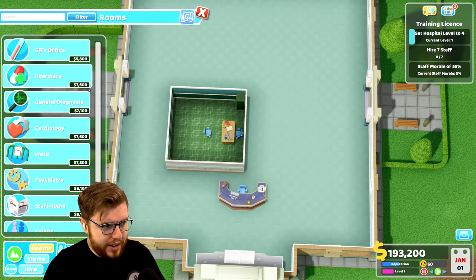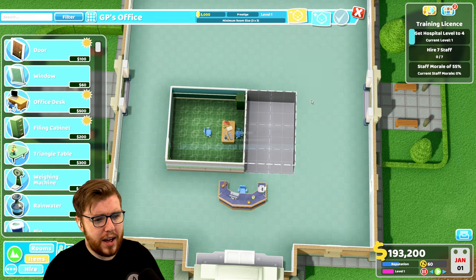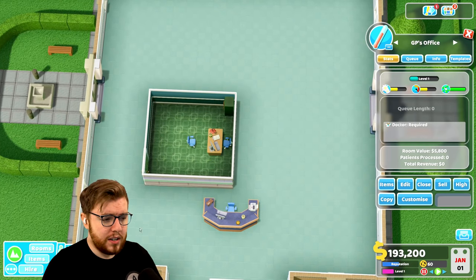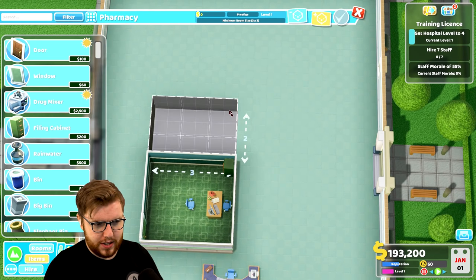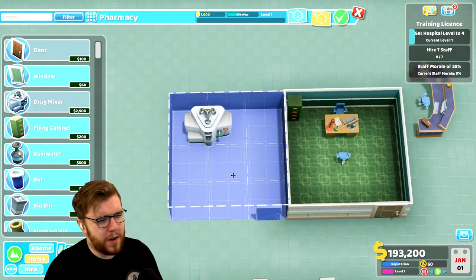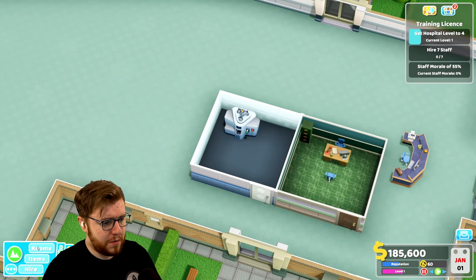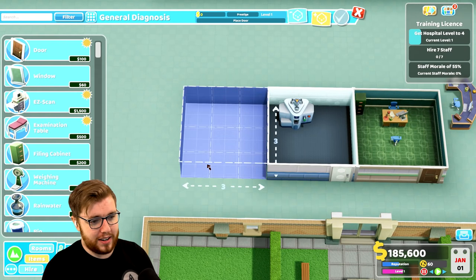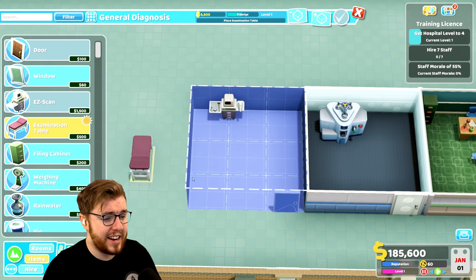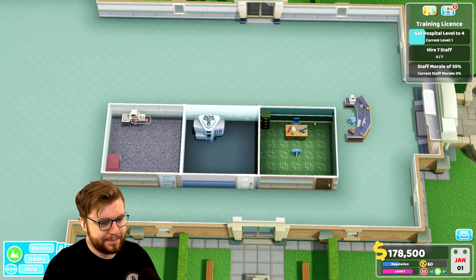We're gonna need a GP's office — probably two of them — so let's save that space and copy the GP's office when we finish building it. Next to the GP's office, let's do a pharmacy. The pharmacy thing would fit in a room that's three by two; I don't get why this game insists on three by three for the rooms. It's really annoying because it doesn't need to be that size for most of these rooms, even general diagnosis.